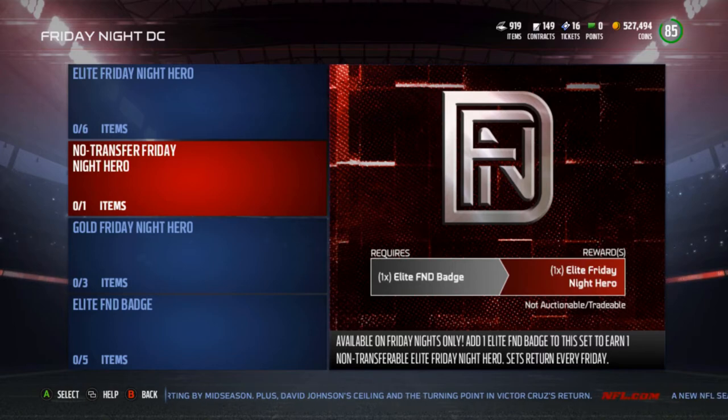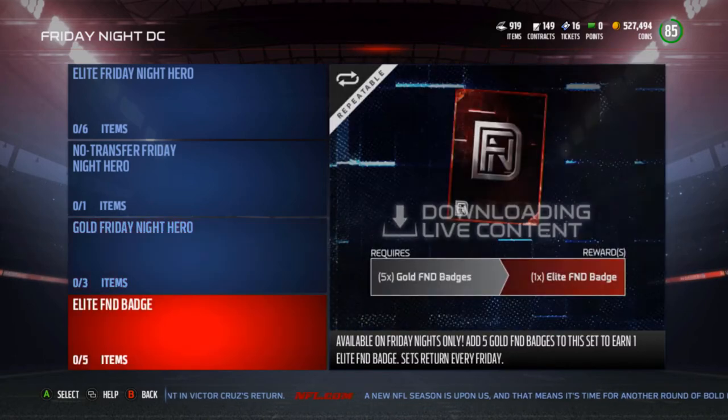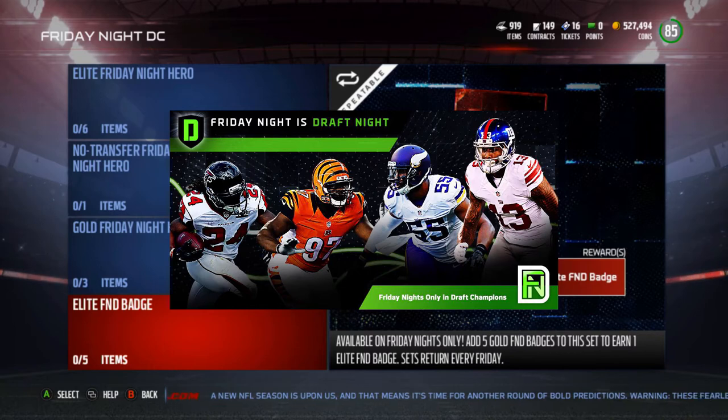Then we have the Gold Friday Night Heroes — I'll be going over those cards and hopefully showing pictures overlaid on the screen as we go through them. You can also get Elite Friday Night Draft badges by trading in five gold badges. So if it turns out to be quicker, you may be able to get elite badges faster by doing solo drafts or non-ranked Draft Champions, depending on your results in ranked.